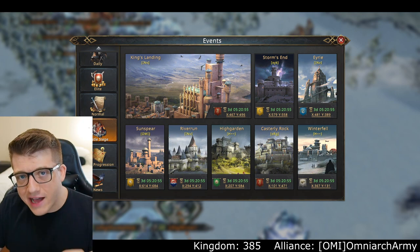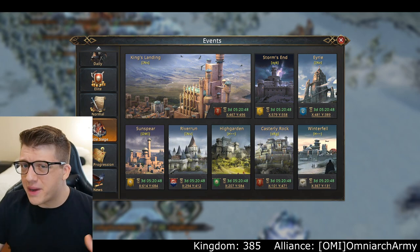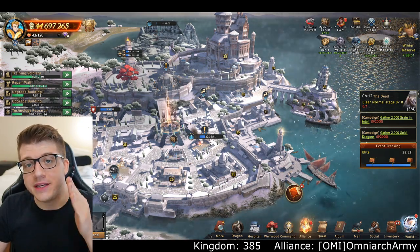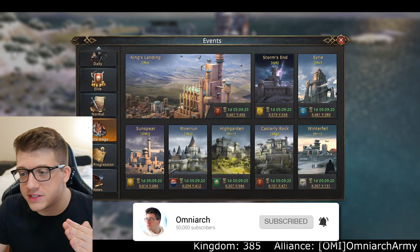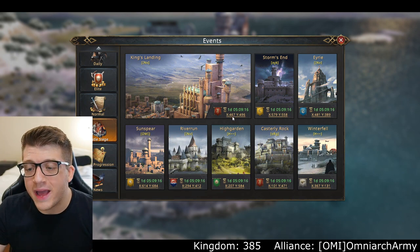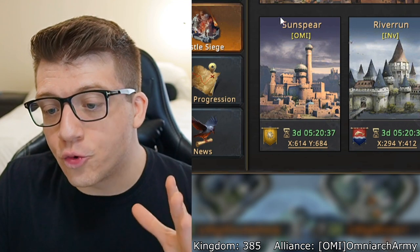The first event we're going to go over is called Castle Siege. This event comes around about once per week — it's been in this kingdom about three times. If you want to know exactly when Castle Siege is going to happen in your kingdom, click the events tab in the top right corner, scroll down and click on Castle Siege. You'll see a countdown timer showing when each castle becomes available for taking again.